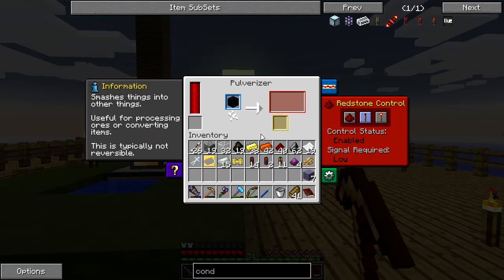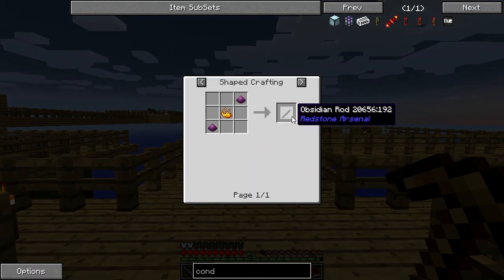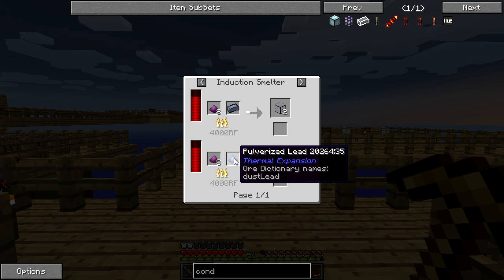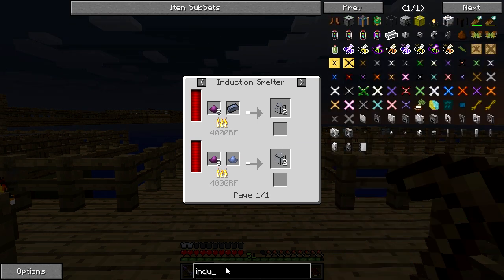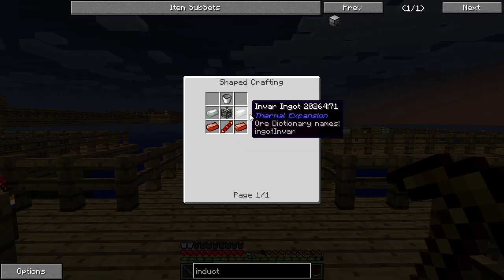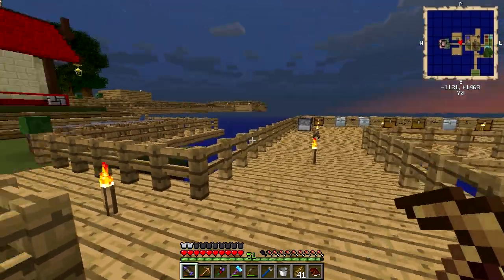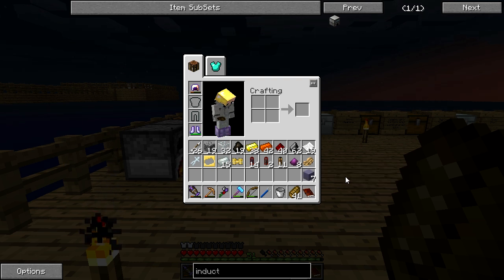Now we need to make an obsidian rod with the pulverized obsidian — Redstone Arsenal. One ingot is going to make one pulverized anyway. So we need an induction smelter. The induction smelter uses invar — luckily we have some — a bucket, basically the same as making the other machine but with invar instead of flint. I think we need more iron though. We don't actually have any iron really.